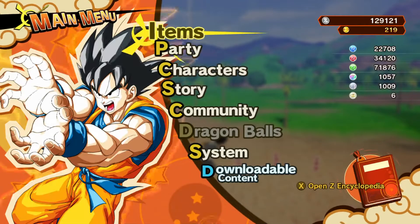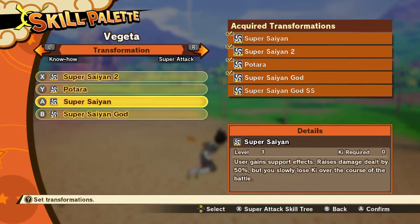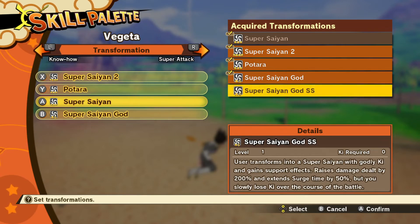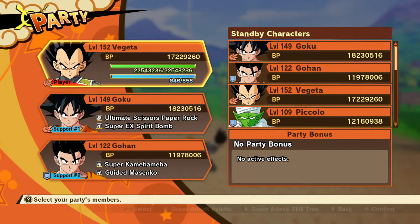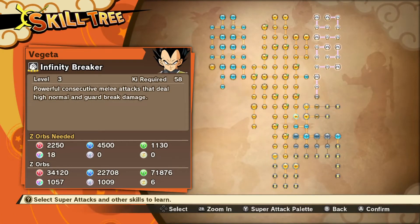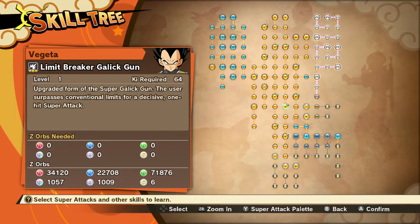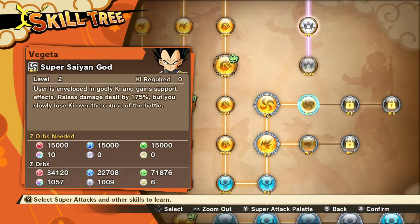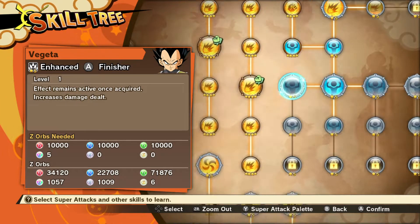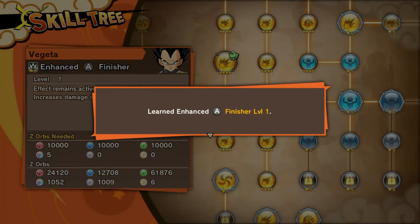I really think we should go and take a look at the super attack skill tree. Looking at Vegeta, we still have Super Saiyan that we need to get rid of, so let's go get the Super Saiyan God SS. We still gotta keep learning that. Let's double check the tree - everything is unlocked. The multi-hit attack can be upgraded to level three, and the effect increases damage dealt, so I think we should level that up.